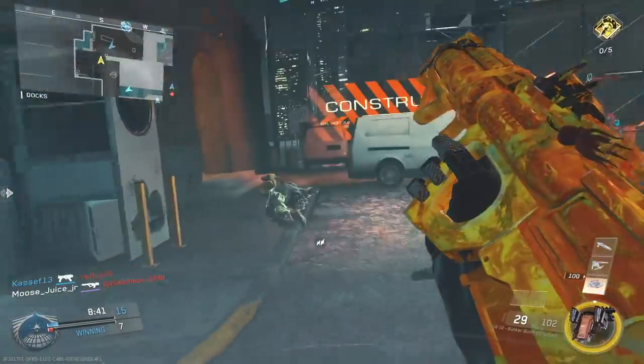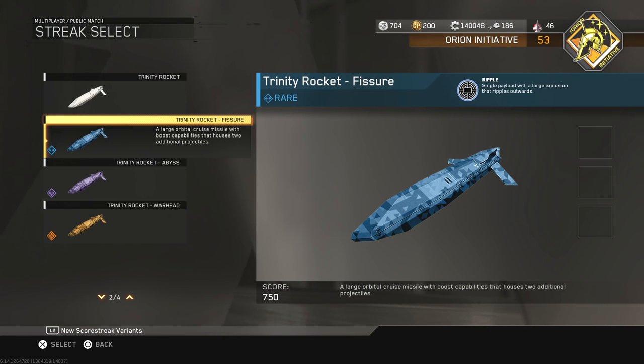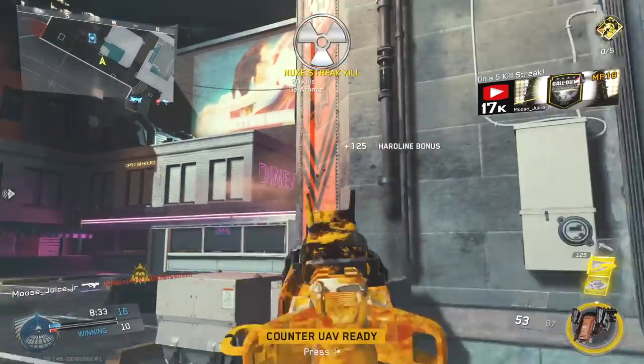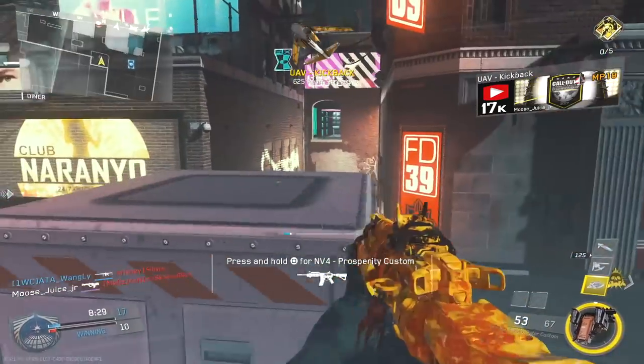Starting off, we have the first rare prototype called Fisher, which gives you the Ripple perk. It gives you a single payload with a large explosion that ripples outwards. The downside is you only get that single payload — this thing shoots one rocket. You don't get those two side missiles anymore, so you have to use it wisely. You get one shot and one shot only.